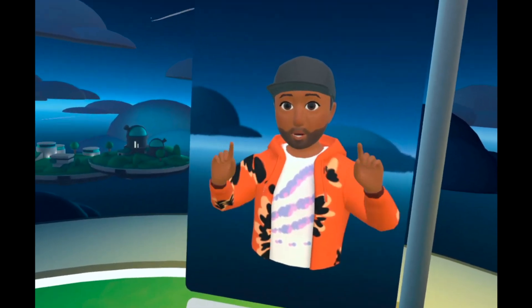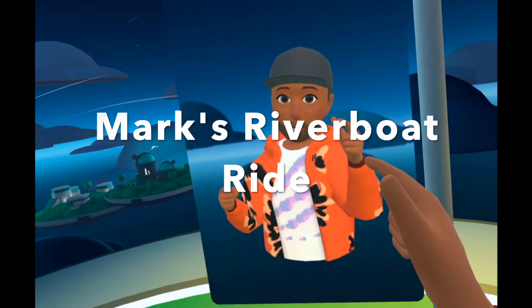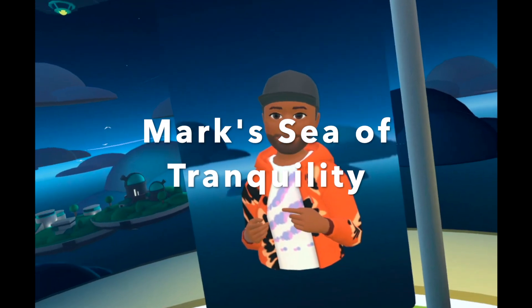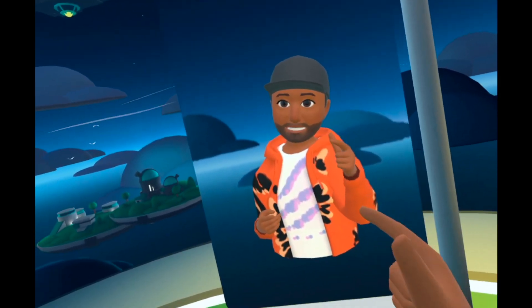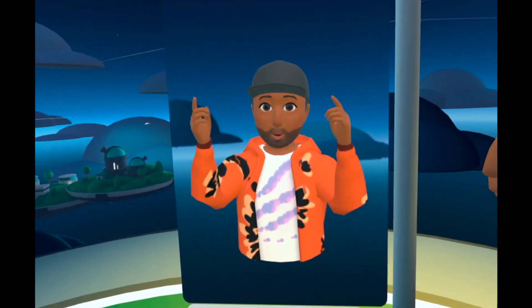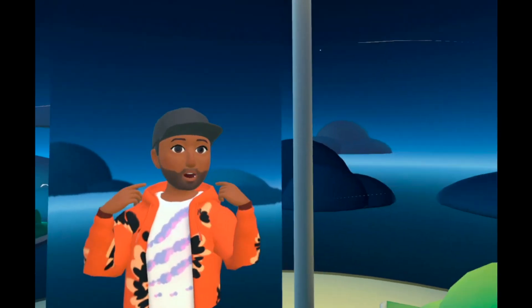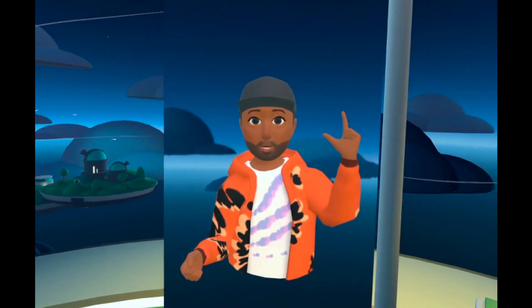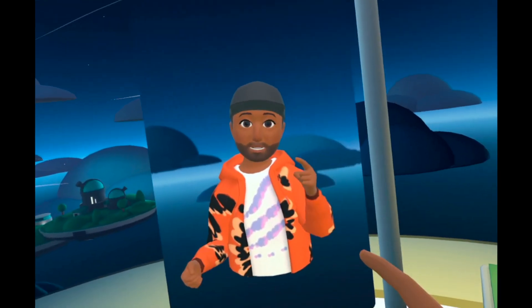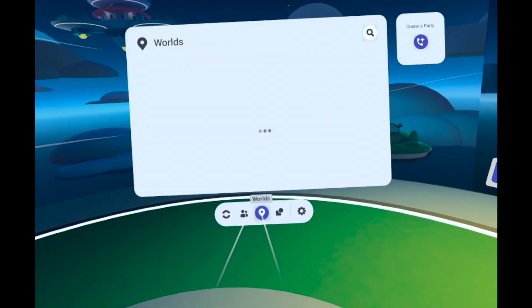The worlds we're going to visit today are Mark's Riverboat and Mark's Sea of Tranquility. If you're not familiar with Mark, you have to check out his worlds. He's got pretty much a brand — his doors say Mark's World, and all of his worlds start with Mark's, so just type 'mark' in your search to find everything he's created. We're going to start off with the Riverboat because it's really fun.